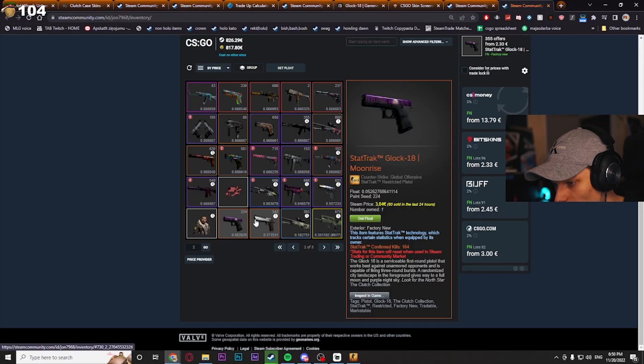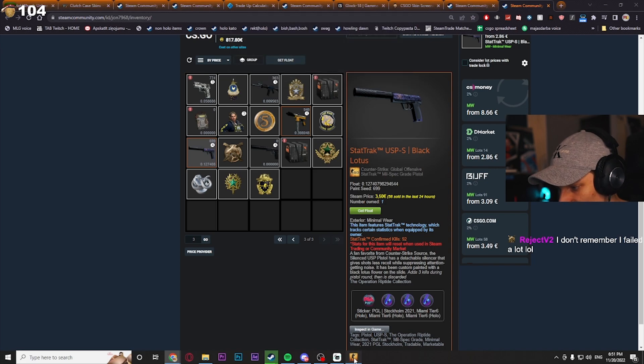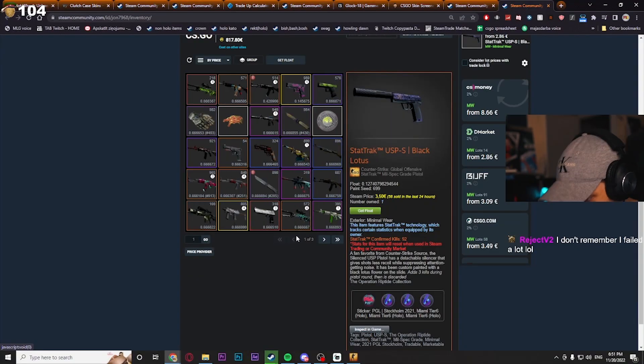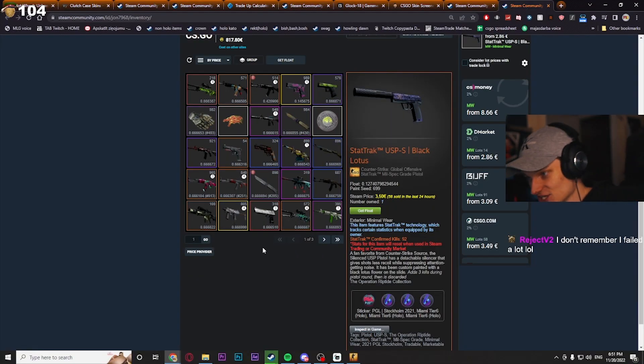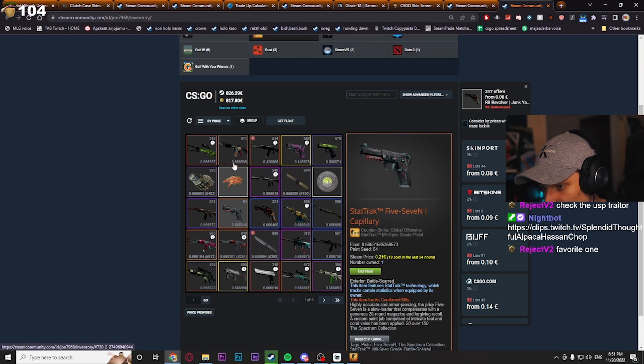Yeah, this is good as well. Oh, and here we ran out of stuff. All right, last skin, which is not 666, but I think it still looks probably cool. Yeah, this is nice. Very good. But yeah, that's a 666 devil's goddamn inventory, chat. I'm now spooked, scared out of my life, and hopefully I don't get a spell cast on me or some shit.